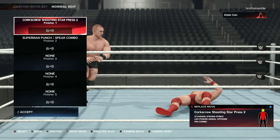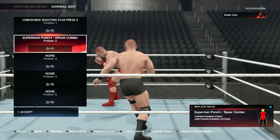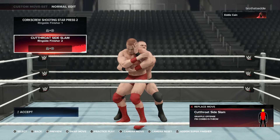This is the Eddie Kane classic — this is the Phantom Drop. Eddie the Phantom Kane. Cold screw shooting star — like I said, love everything corkscrew. Superman punch spirit combo is another good one. Ringside, same thing. But you know I got to cut those side slam.